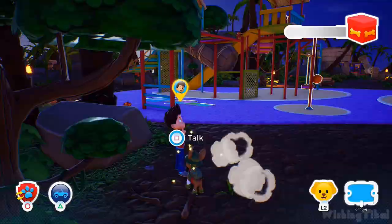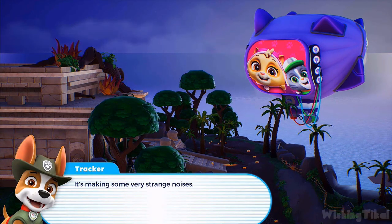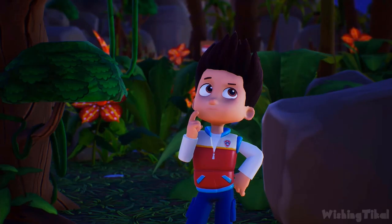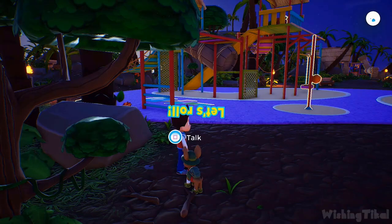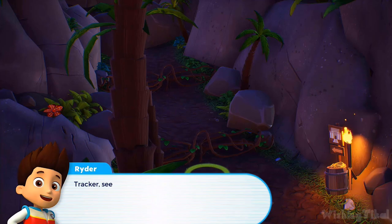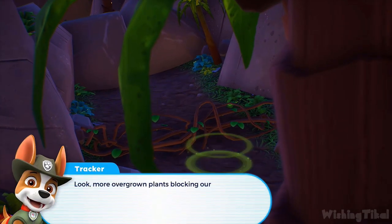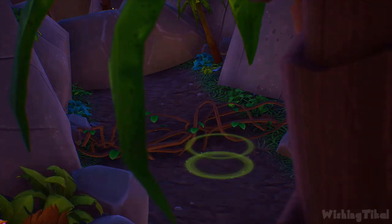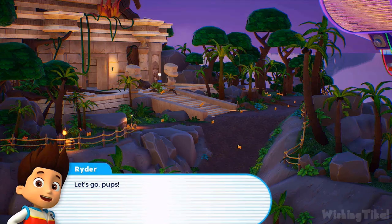Mayor Humdinger's blimp has stopped by the old temple ruins and it's making some very strange noises. Let's see if we can recover the missing posters and save the festival. Tracker, see if your multi-tool can trim the plants back. Well done — more overgrown plants are blocking our way. Time for your multi-tool again, Tracker. Awesome! The road to the temple ruins is now clear. Let's go, pups! Mission completed.